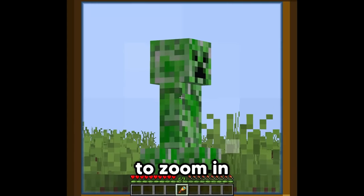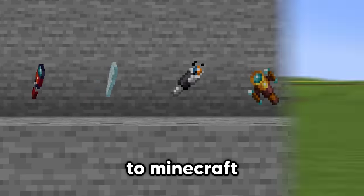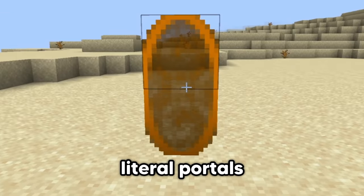A spyglass is used to zoom in, but not today, because I have added custom spyglasses to Minecraft, ranging from an x-ray spyglass to a spyglass that spawns literal portals.